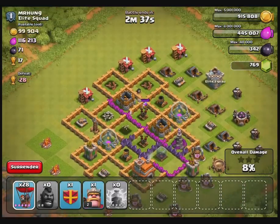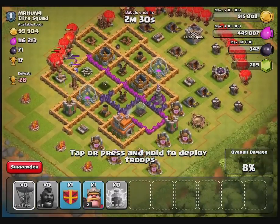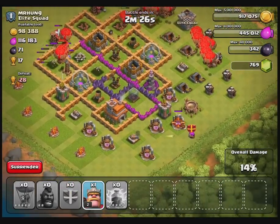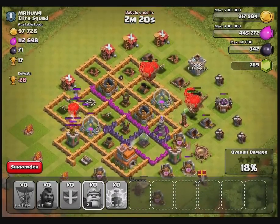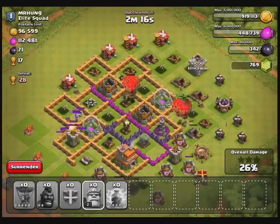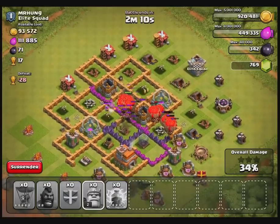Neither of them actually got taken out — I must have bumped the button by mistake with the lightning spell. Anyway, not to worry, let's see how we do. We're probably going to lose a whole lot of balloons in this attack, but there's a tremendous amount of splash damage involved. Oh gosh, those wizard towers — see how fast they tear through a group of balloons like that?